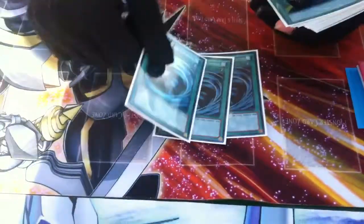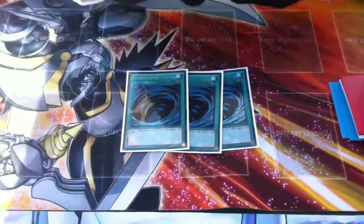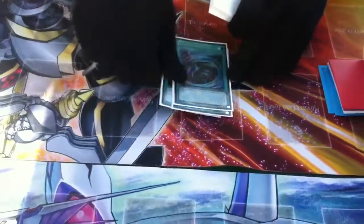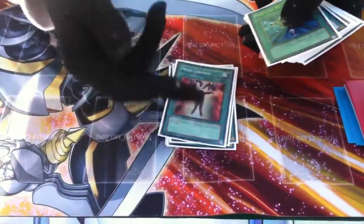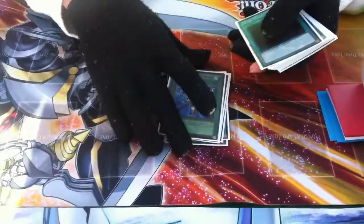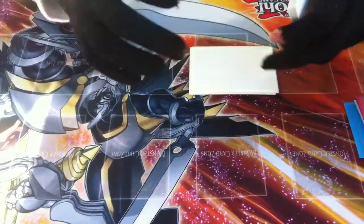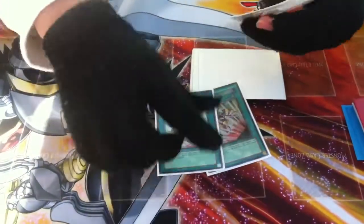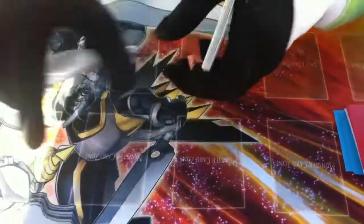For spells, start off with 3 MST — important to get rid of your opponent's back row so you can make all of your plays. Heavy Storm, Mind Control to steal your opponent's monster (it's really good), Monster Reborn, Dark Hole, and finally 3 Emergency Teleports. Of course it's Psychic — Psychics, you need to run them really properly.